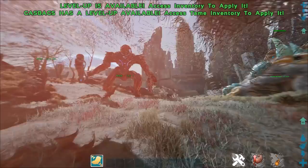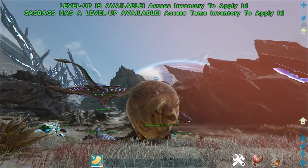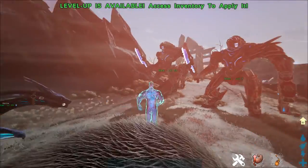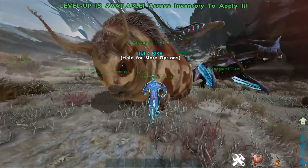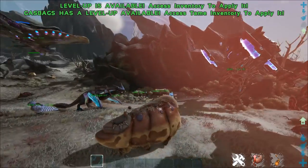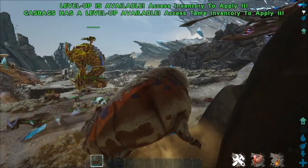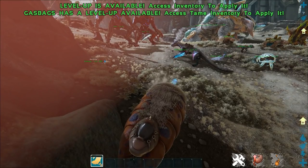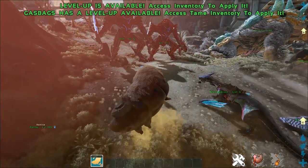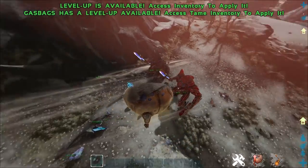And then we got the Gas Bag — we've all seen it, it's got two seats. It sucks and it blows. Looks like I'm already fully sucked, so now I can blow. It probably has a ton of carry weight, so these are going to be great farming animals. You have to suck and then blow to fly around — and that's going to be so useful.